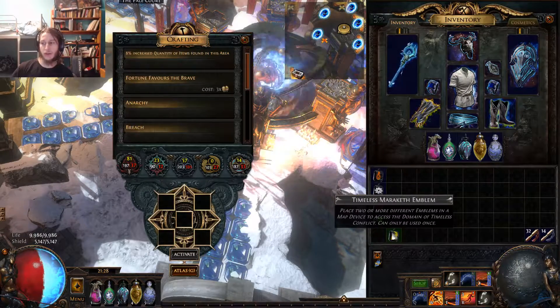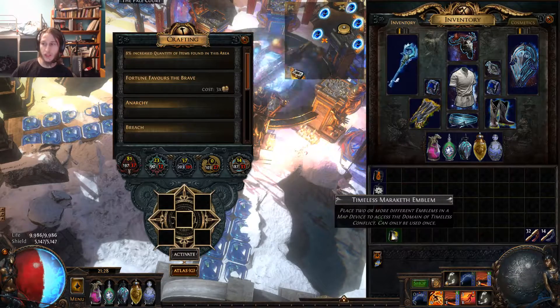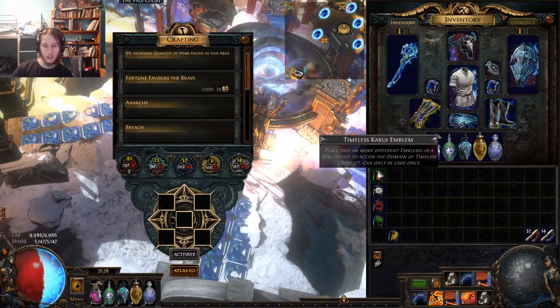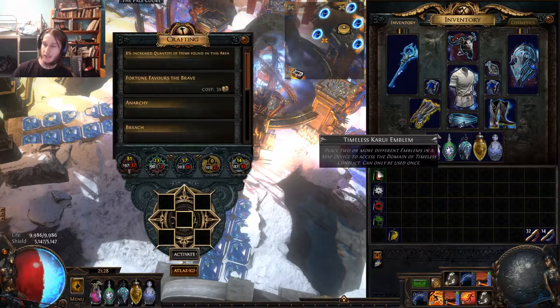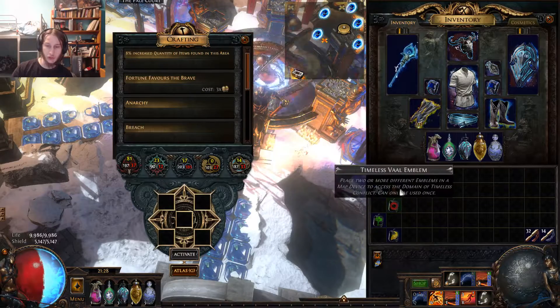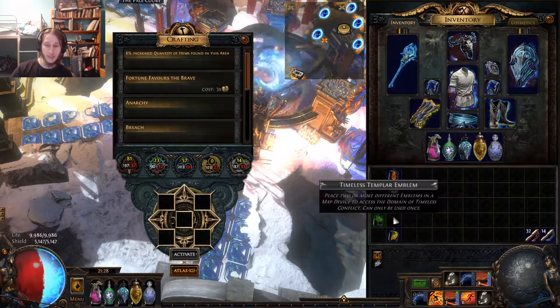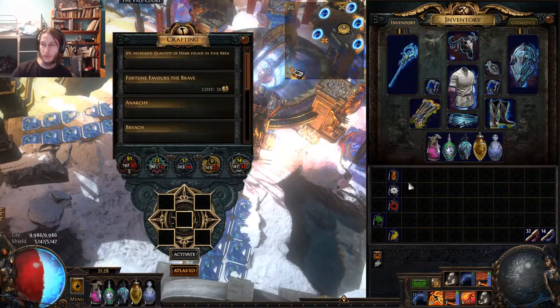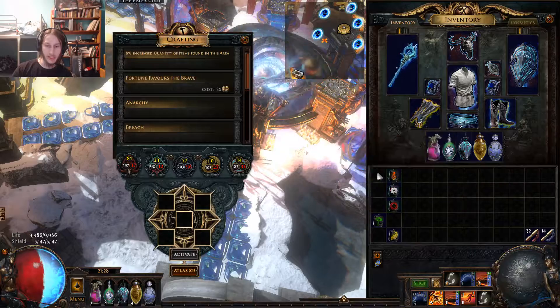This can be a great zone for getting XP, and this is also how you get your timeless jewels. Let's say you wanted the Karui Timeless Jewel — the Glorious Vanity. You might farm these two because they're the cheapest, or these three just because they're really cheap, and skip out on the expensive ones just to farm these ones to get that timeless jewel that you really need for the Glorious Vanity, for example.